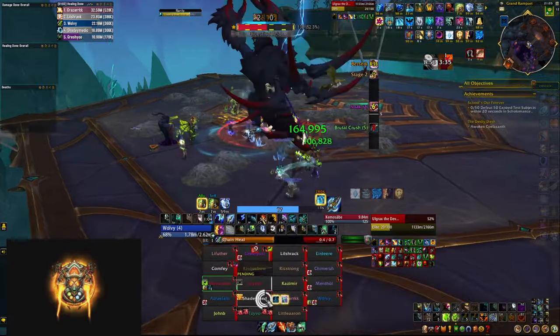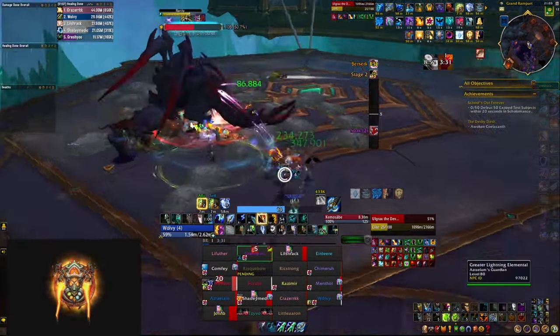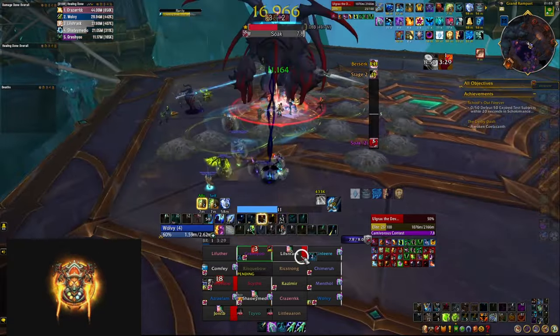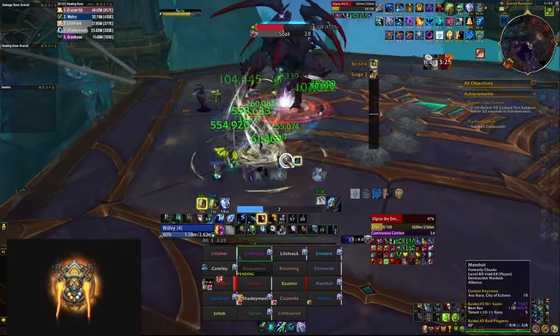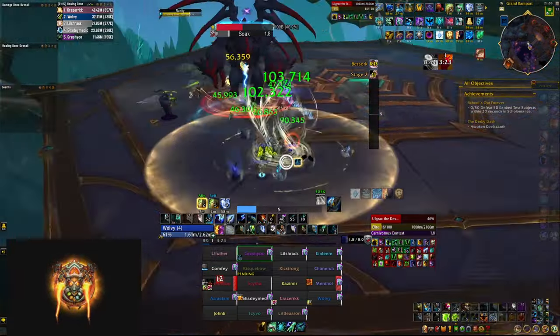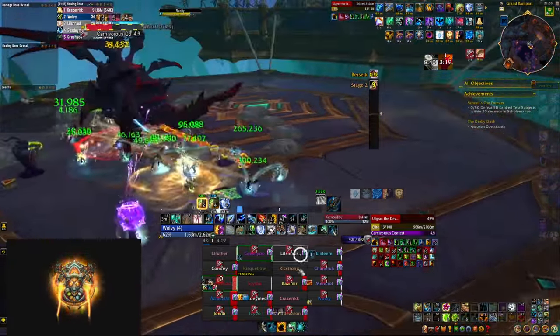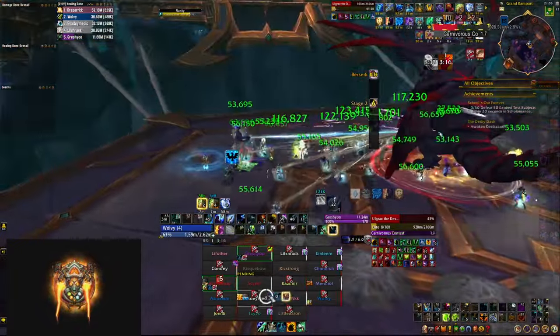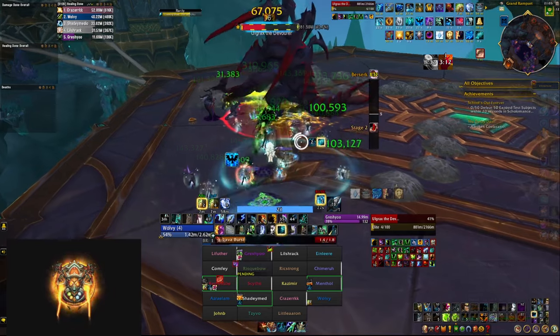It felt so much better to play with this talent, and yes, a lot of things changed for me since last week. I got better enchants, I got better gear, and I'm also now getting Blessing of Winter since Paladins obviously don't need it for themselves anymore, but I could definitely feel the mana difference. So this is definitely a huge win if you're going to play a Restoration Shaman in Raid, and that is a must-have talent.